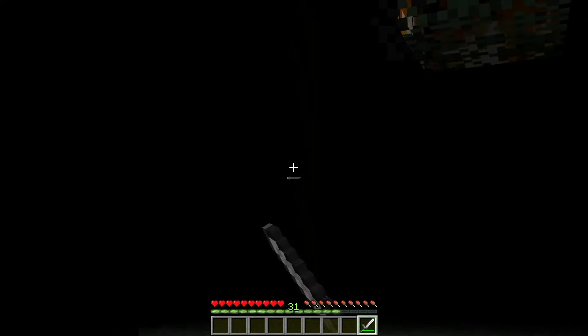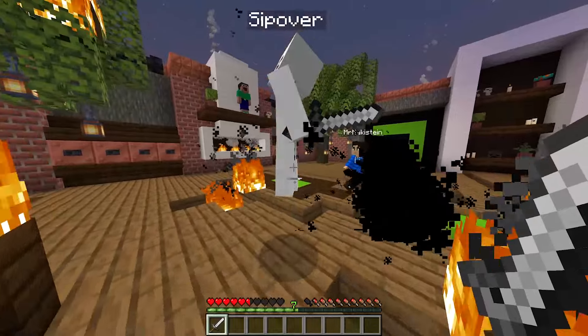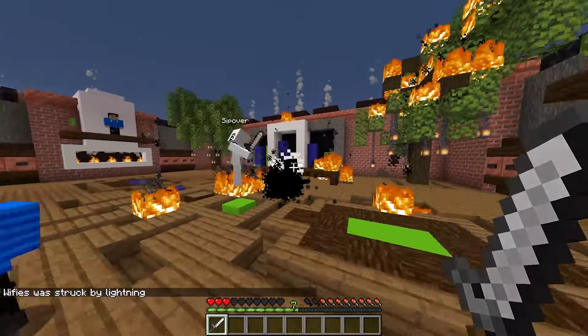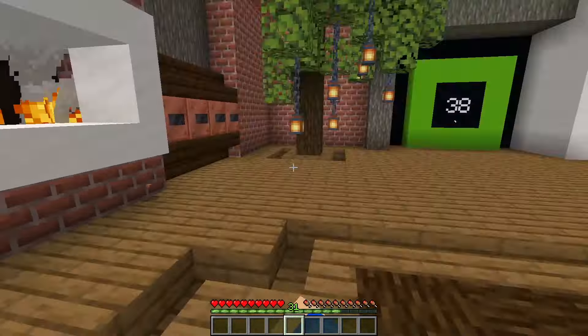I'll give someone else the sword now. Do we trust McYum to be Null? Absolutely. Okay McYum, take the sword. Where is he? He's in the lobby — just harass him. There's a fire. That's what I added for Spooky.